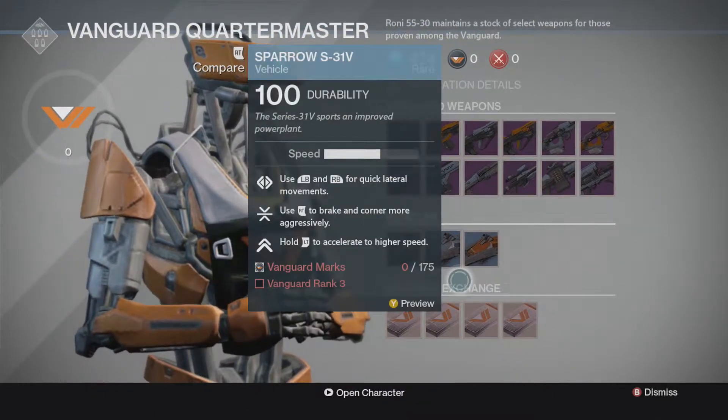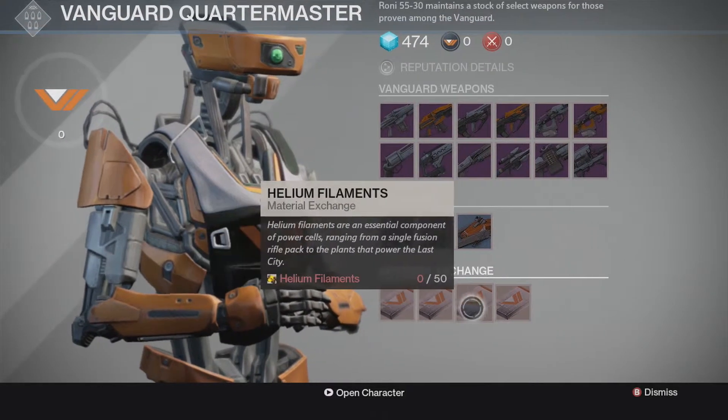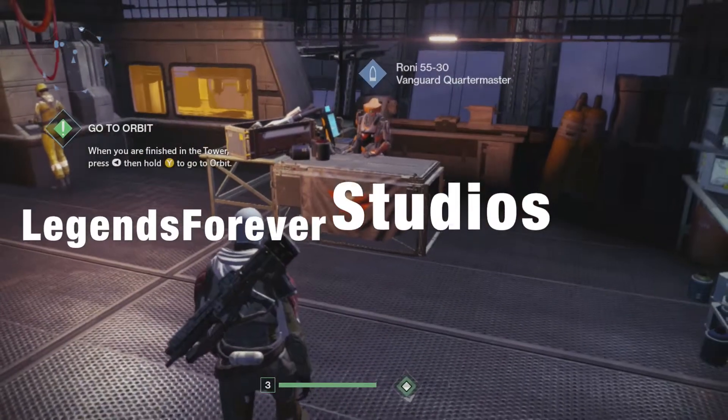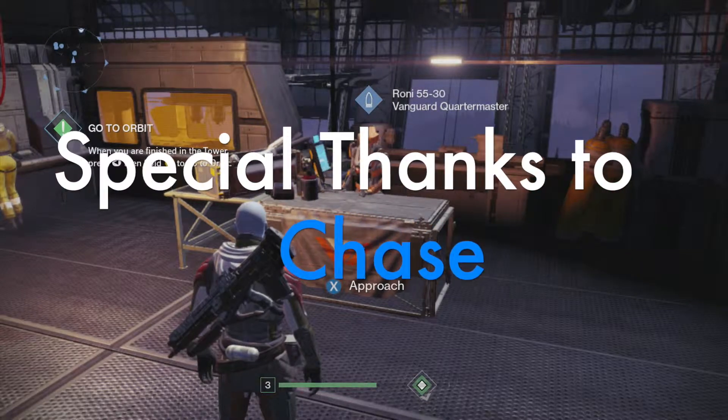So that should clear up everything on where the Quartermaster is. The Vanguard Quartermaster is in the hangar right next to your ship. And yeah, that's where he is. Thanks for watchin', please send me a like, and check out the achievements.